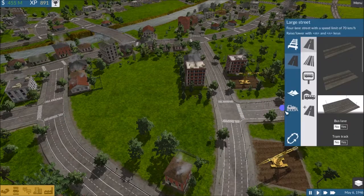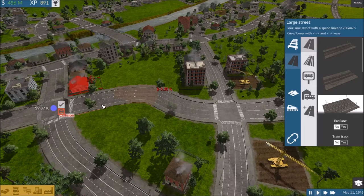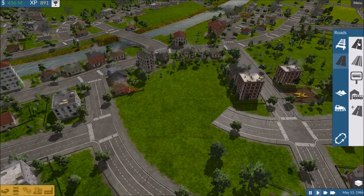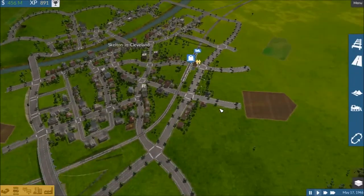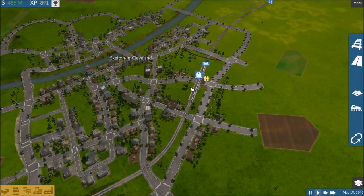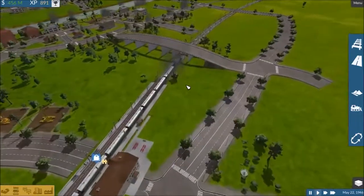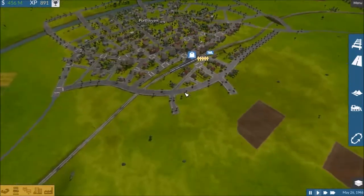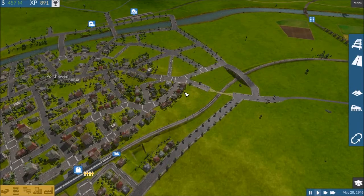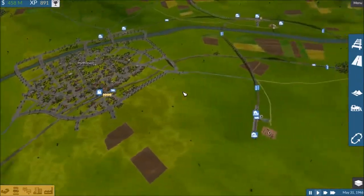Then let's delete this road and build a better one. Get rid of you, and get rid of you, and there we go. It should work quite nicely for now. And then let's see this city that we expanded — make sure everything's working alright here. It would seem so.